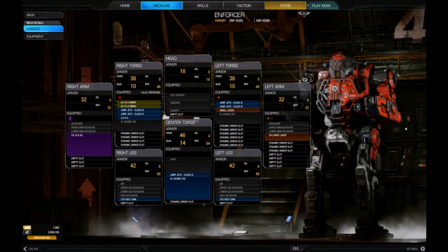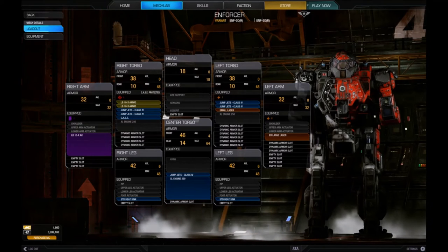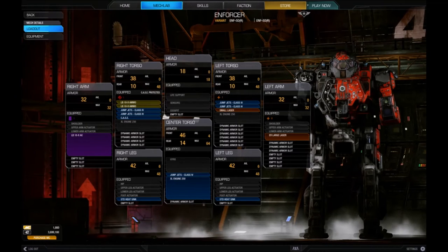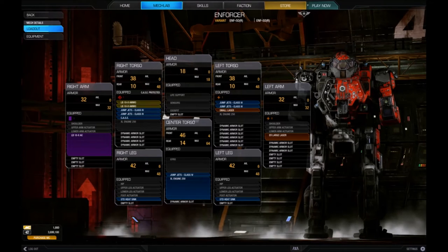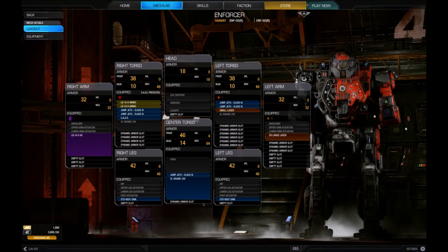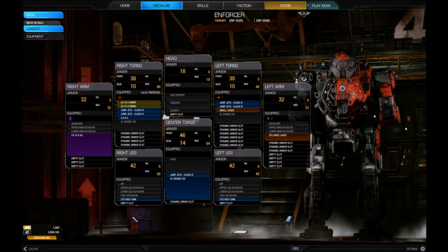I actually don't fault the XL250 engine — this mech has a very compact torso, so I could see that being very XL engine friendly. You might want to move some armor points around so you get max armor on the torso and legs, but outside of that I think it was pretty good right out of the gate. Nice touch that they included CASE, though personally I don't care for it, but I can see why people might find it useful.